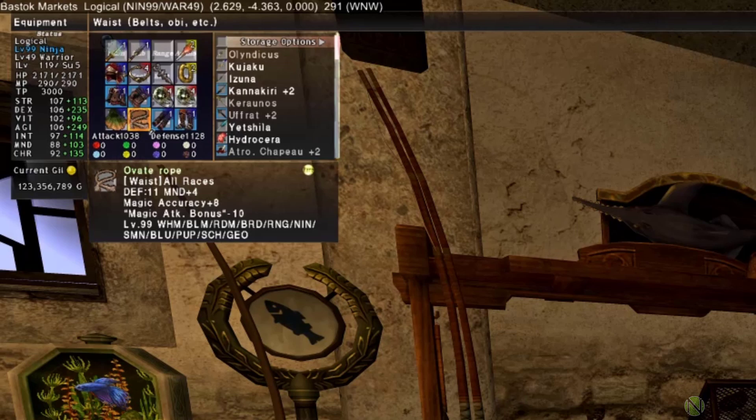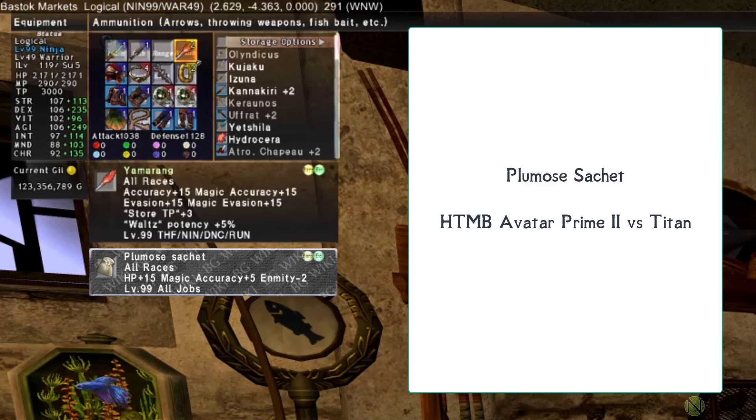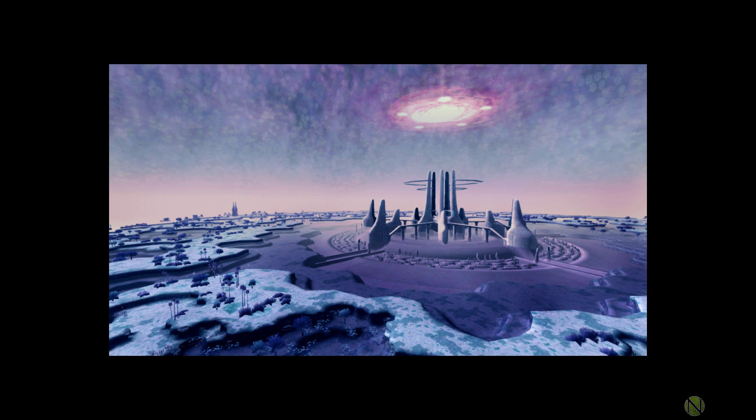For the waist in the magic accuracy set, an Ovate Rope from the auction house provides 8 magic accuracy. For ammo, the target piece is the Plum Rosé Sachet, obtained by defeating the HTMB Avatar Prime 2 against Titan. Guides for all HTMB fights are available on the channel. The Yammerang shown is the final end-game piece for this slot but is not what you'll use at this stage.